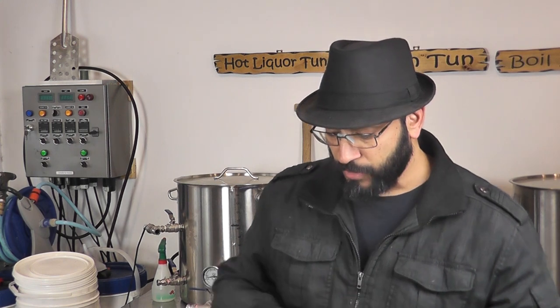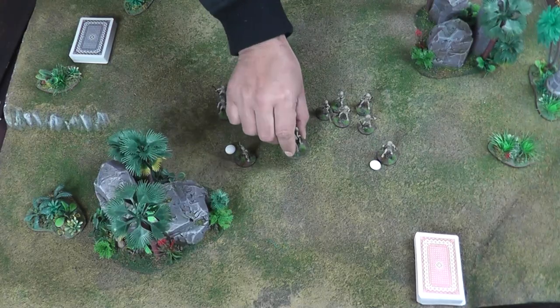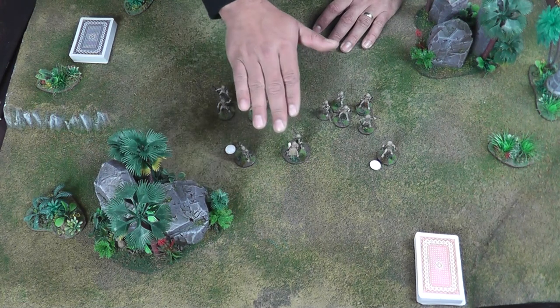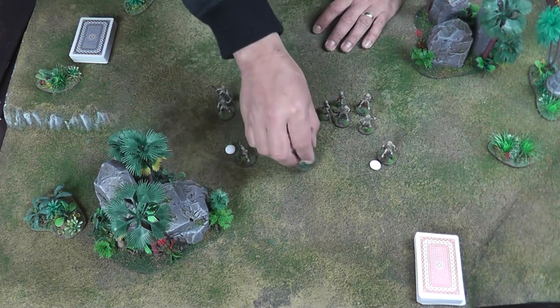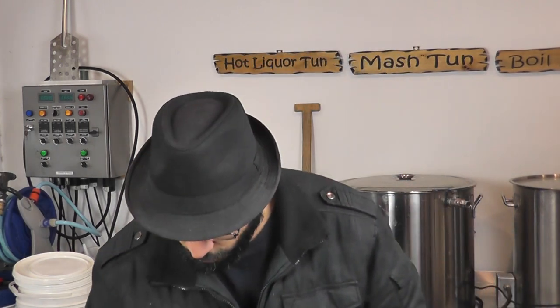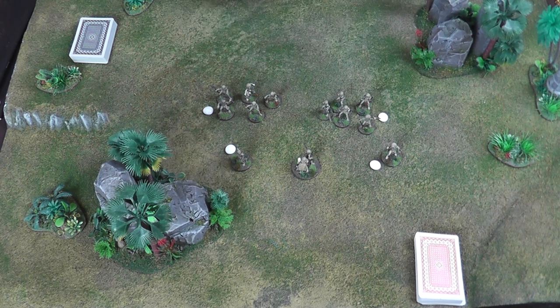Most scenarios will determine that you can spend between around four and six, or three and five, or some such bracketed range of honor on recruiting your warband. So far I've spent two honor points. My chief — who I normally mount on a 40mm base, sometimes with two figures to help them stand out — is always free. It doesn't do anything in the game, it just makes them look cool. When you recruit units of warriors, they come as a group of five and each group costs one honor point.